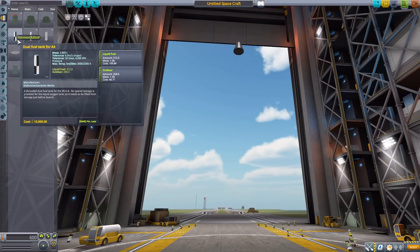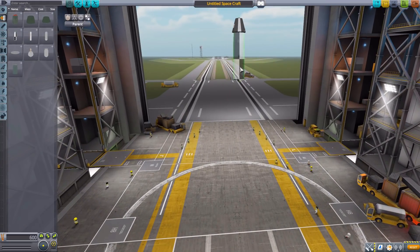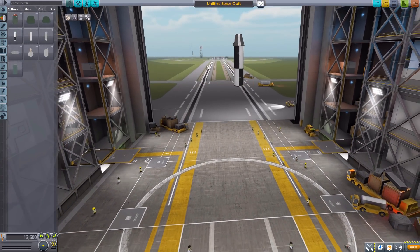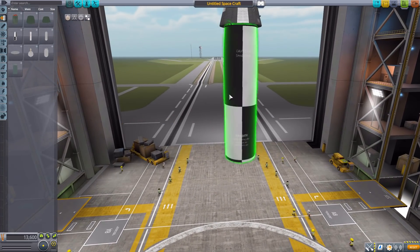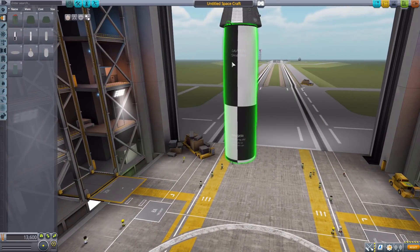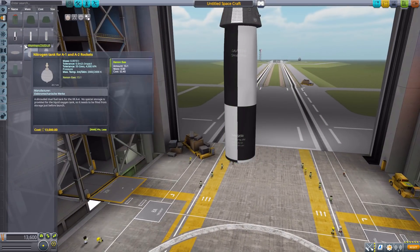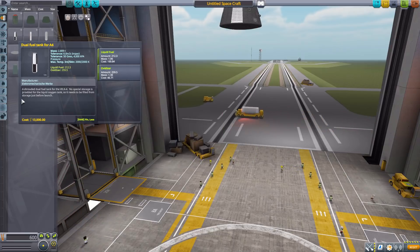The next part is the fuel tank for the A4, getting back down to a more reasonable size. Good texturing on this — well, actually it's pretty basic texturing but I do like the fun detail of the caution markings and so on. As for its stats: 212 liquid fuel and 259 oxidizer.